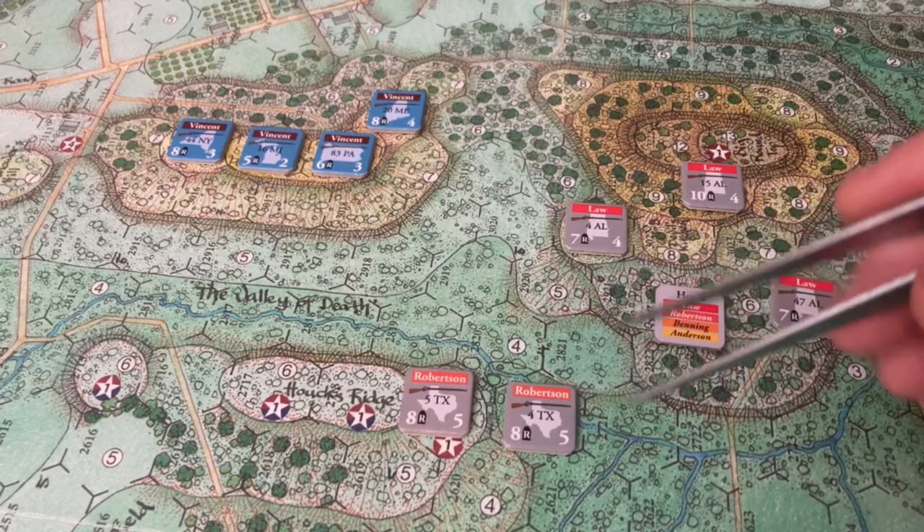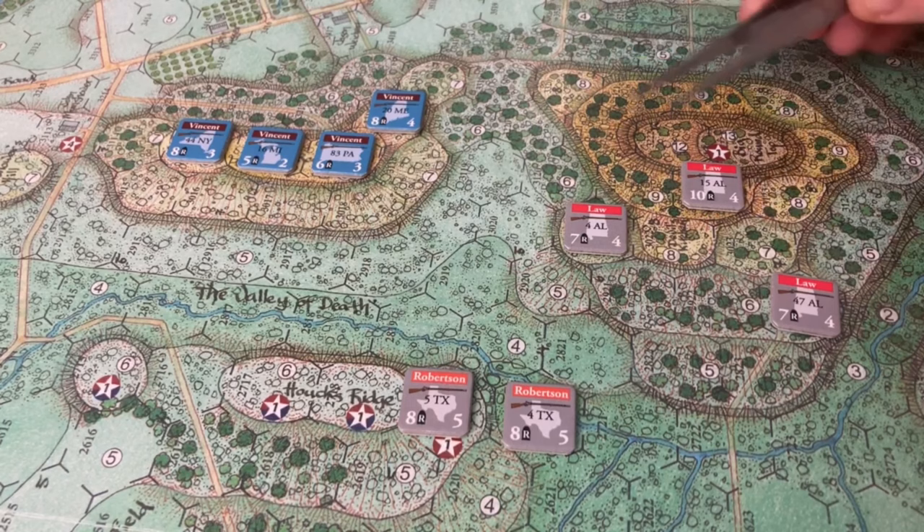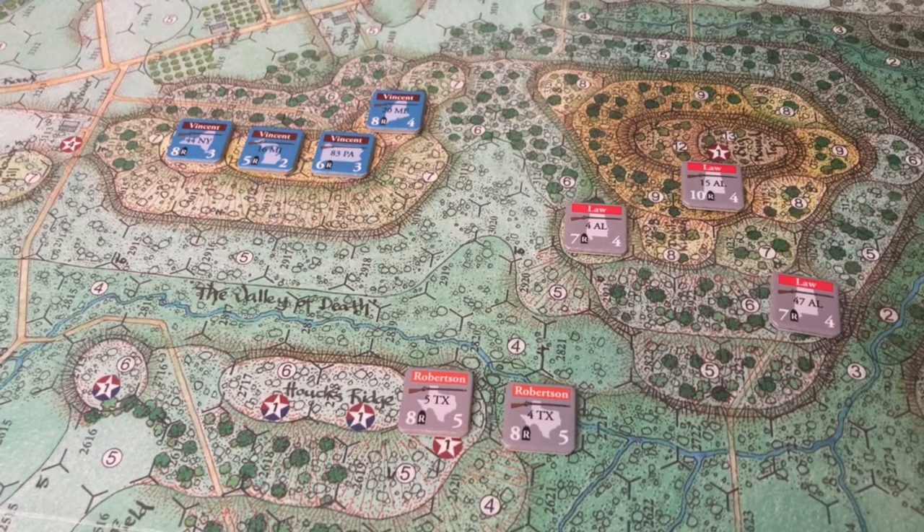The next one is Hood, and since Robertson's already been activated, they're going to activate Law. Law's brigade is activated and they're going to do a Maneuver, which gives all of their units in the brigade 6 movement points. They can't engage, cannot participate in fire combat or close combat, and can't recover or rebuild — but they're going to need those points to close the distance.